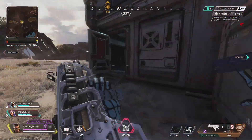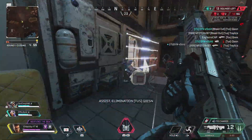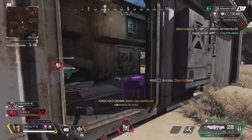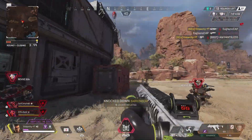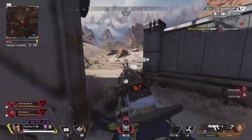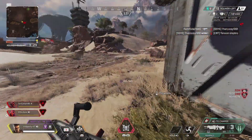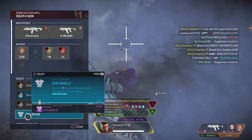I do think Respawn needs to make separate matchmaking playlists for solo queue versus three-stacking. Finding a good team is really necessary in pubs, especially if you're a higher-tier player getting sweaty lobbies — you want a solid squad to consistently win. Winning more is key to a better KD because when you win you don't register a death. For example, I'm at about 4 kills per match this season, but because of my high win rate my KD is approaching 6.5.